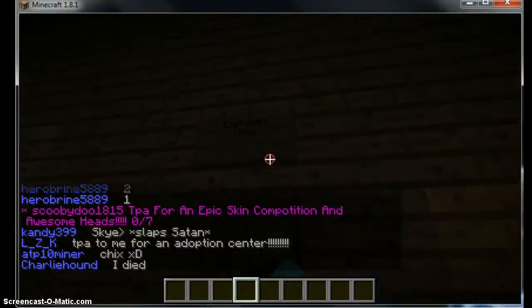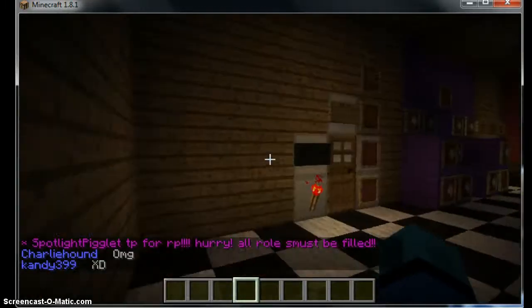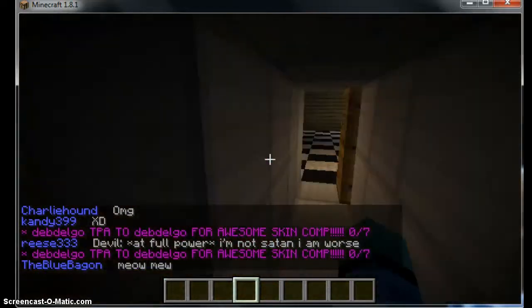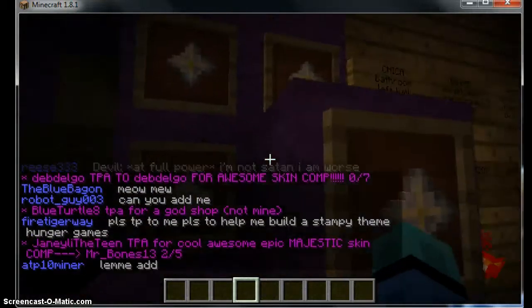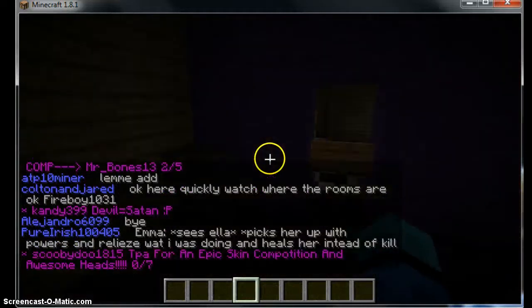Here's the employees only room with all the heads. And then here's the kitchen for Golden Freddy — you know, it's not really that much. Here is Pirate's Cove, which is out of order.